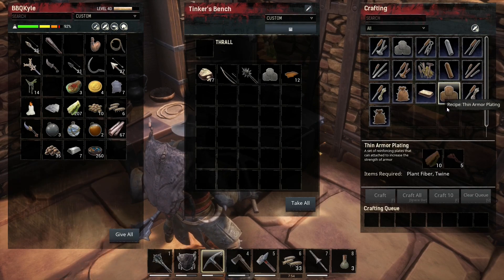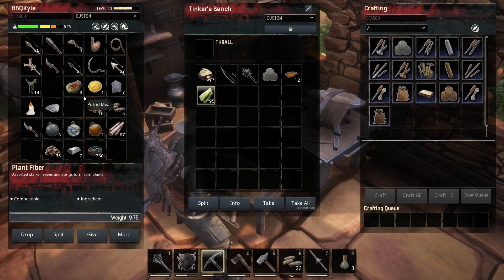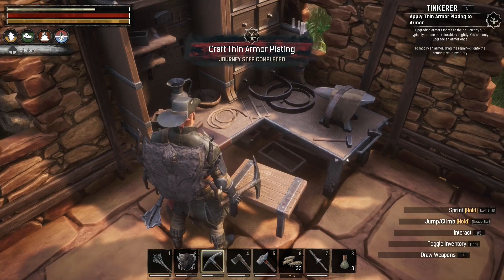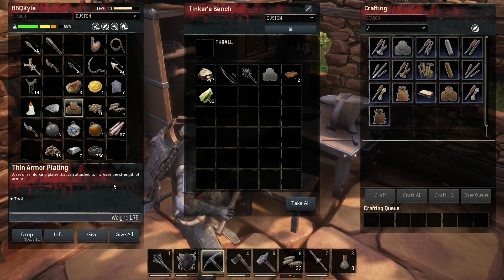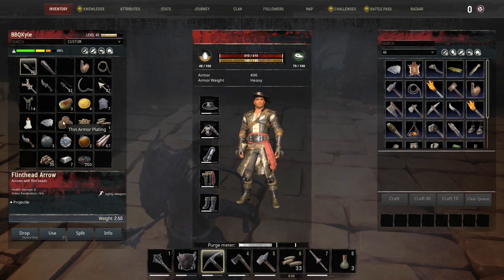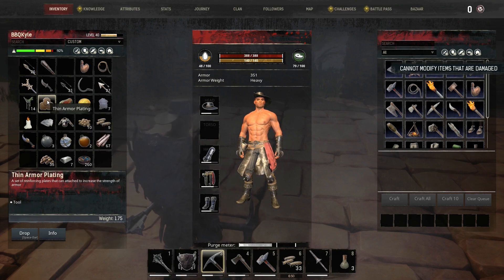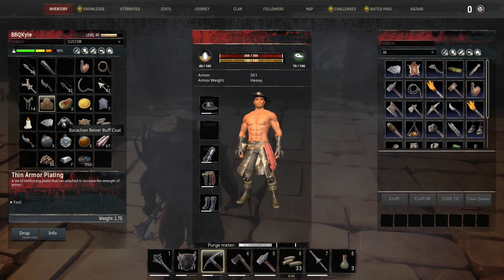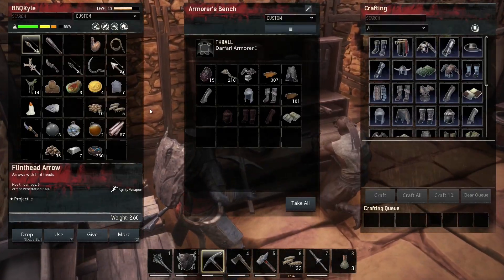Alright, what do I need for the thin one? Just fiber entwine. Alright, apply it. Could have guessed that. I guess torso? I'm probably gonna take it off. Cannot modify items that are damaged. Fuck you! Hey, buddy. Can you fix some of my shit?